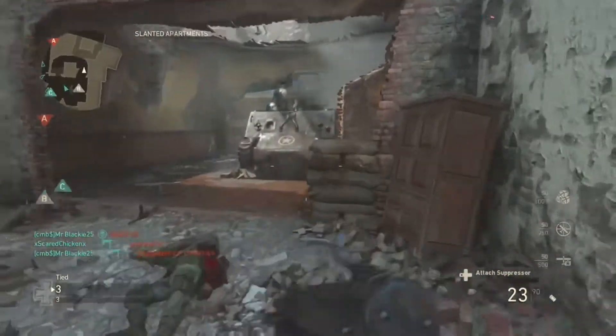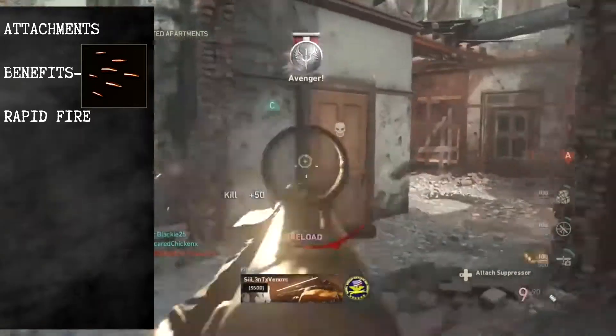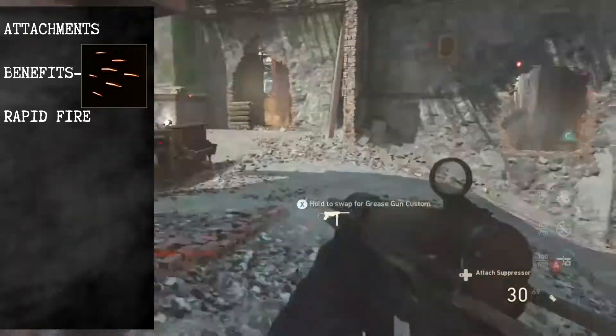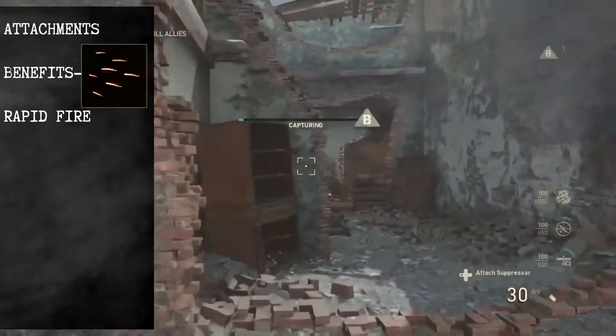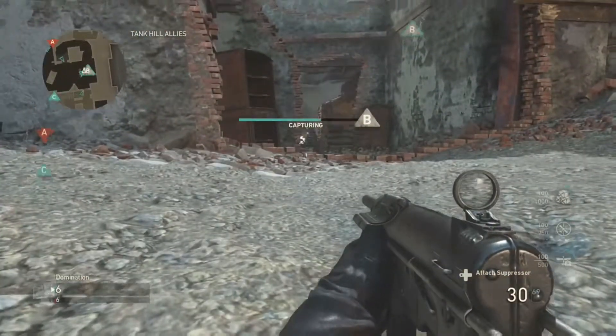A really nice choice to go with first is rapid fire. It's one of the last attachments that you unlock but it's worth it nonetheless. It gives you 580 rounds per minute and gives you quicker times to kill than the default 545 rounds per minute.